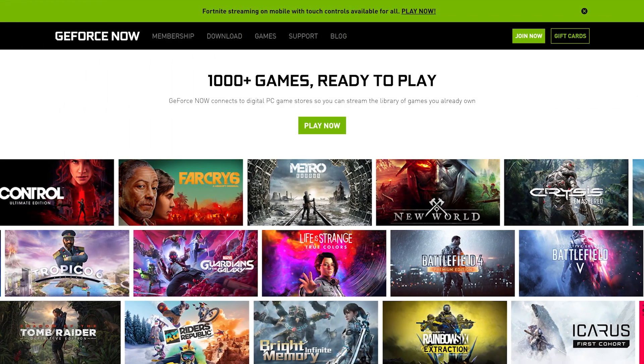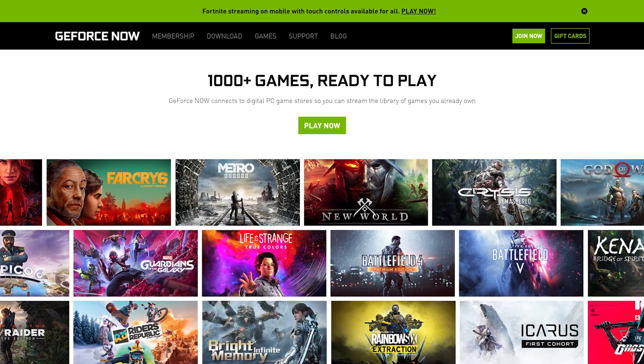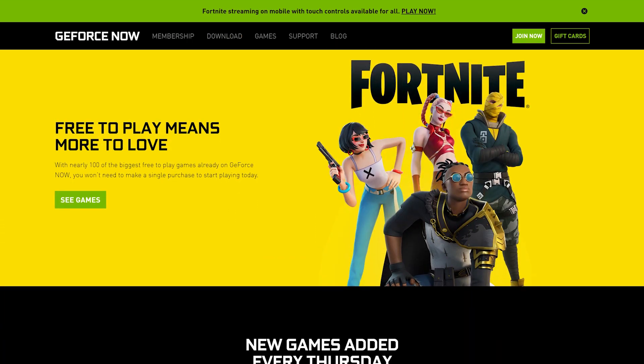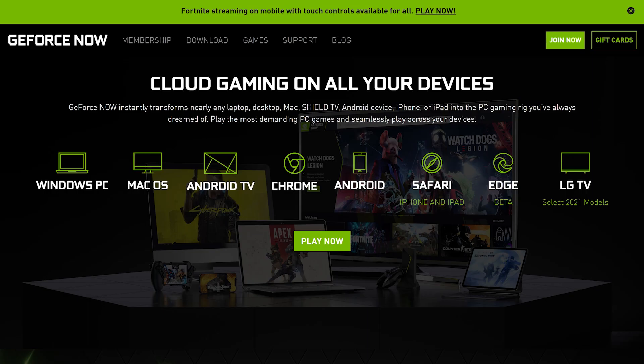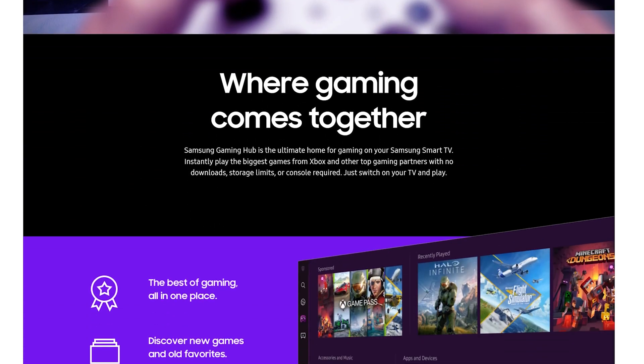GeForce Now has over 1,300 games on the platform, supporting games from third party game distributors like Steam, Origin, Epic Games, and more. This includes plenty of free games from these distributors like Fortnite. GeForce Now also supports nearly all common platforms including Windows PCs, Macs, Android Mobile and TV, plus Safari, Edge and Chrome browsers. Also don't forget TV apps on LG TVs and the brand new Samsung Gaming Hub.